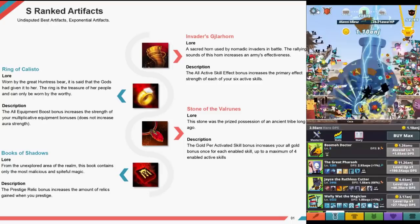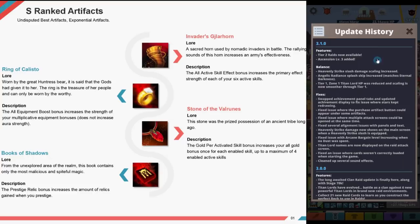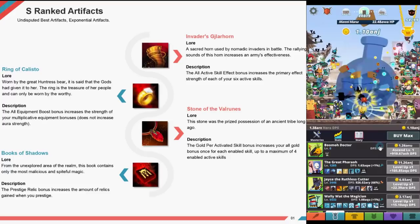I'll do it by rank — there are three ranks: S rank, A rank, and B rank. S ranks are the undisputed best artifacts, as exponential artifacts are basically the best of the best. These are the ones you have to get first.